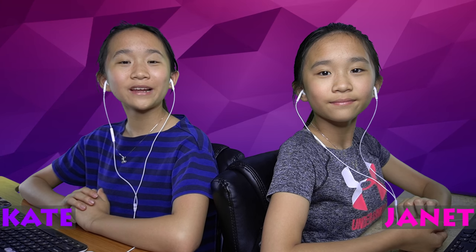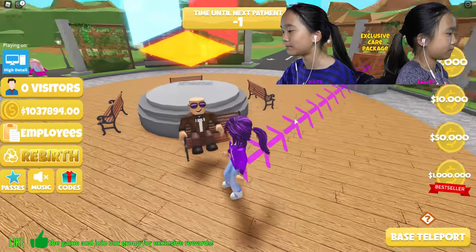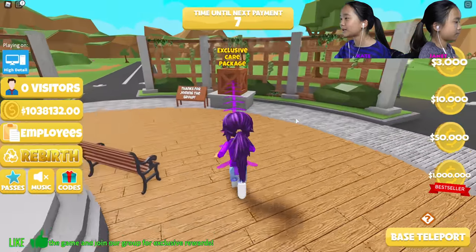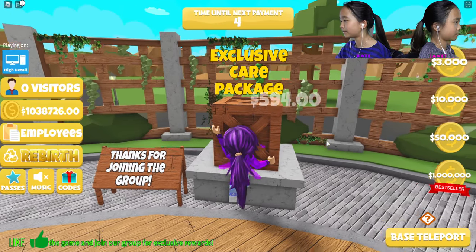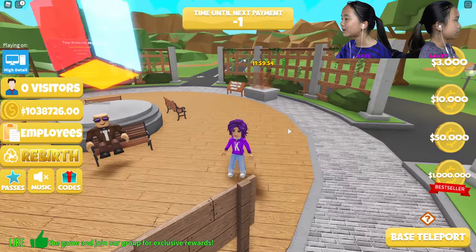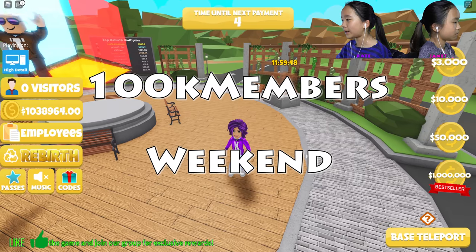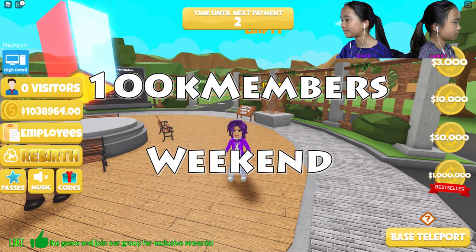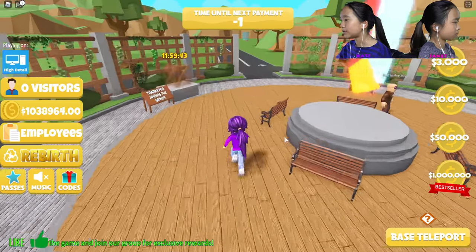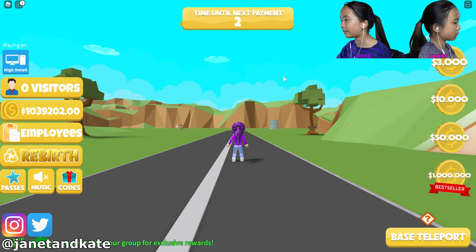Hey guys, it's Kate and Janet, welcome back to our vlogs. I'm playing Zoo Tycoon. In this game we have to make our zoo and make people happy, so I'm gonna collect my exclusive care package — I think I got 500 or something. I got a couple of codes popping up on screen; they give you a lot of money. I'm gonna head over to my plot, my zoo.